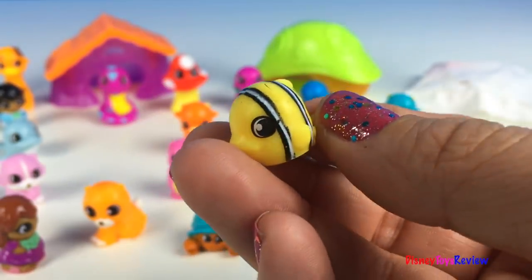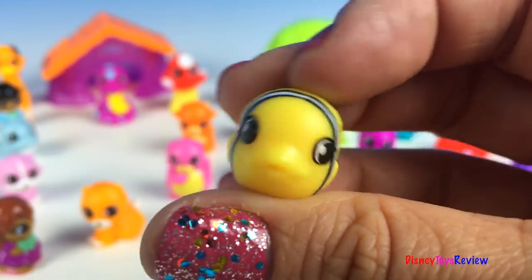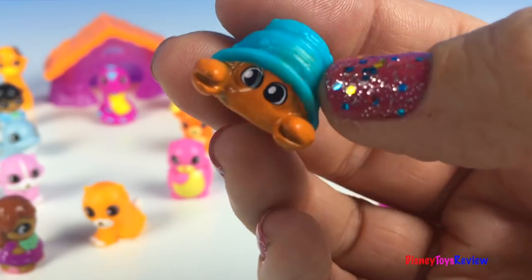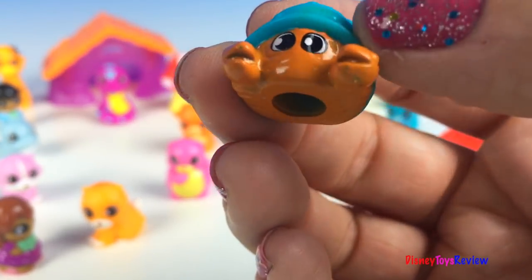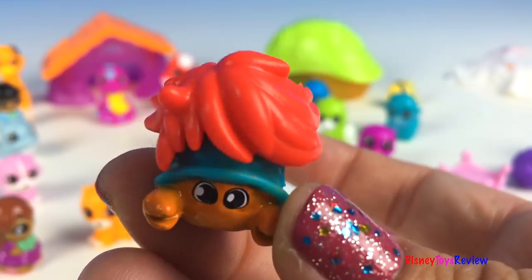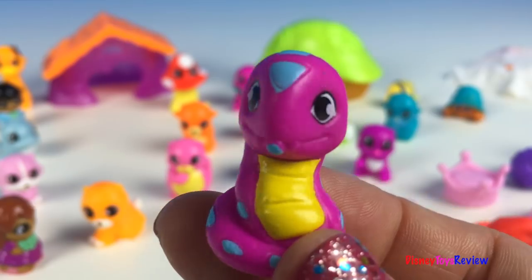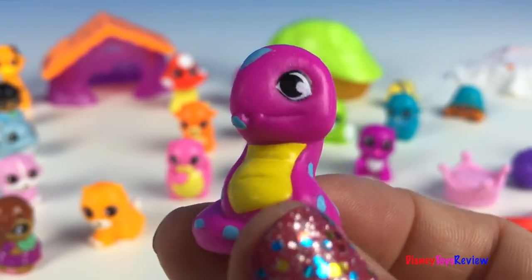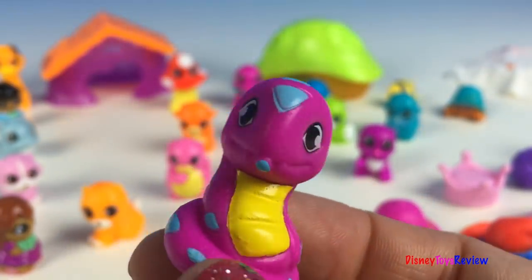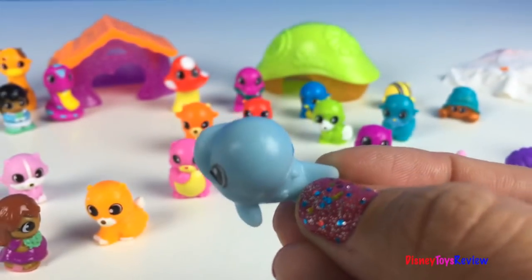Here we have one from Squinky Sea. This is Cary the Clown — it's a clownfish. Here's another one from our Squinky Sea collection. This is Pinchy Penny. That's so fun. Here's one from the Jungle Oasis. This is Crissy Squinky — what a cute snake. Here's a dolphin, Randy Rocket. So cute.